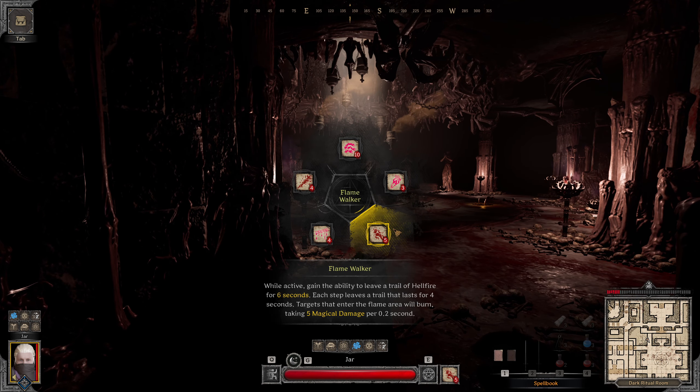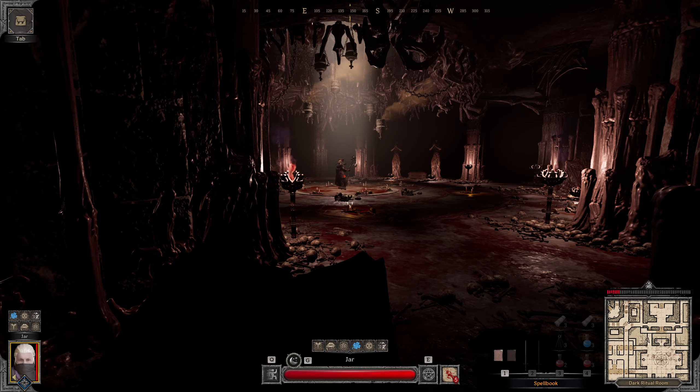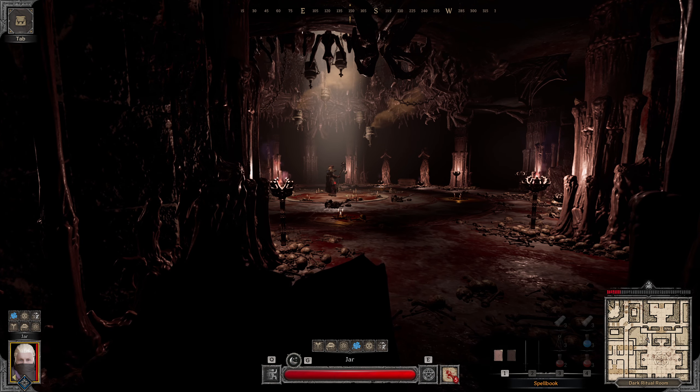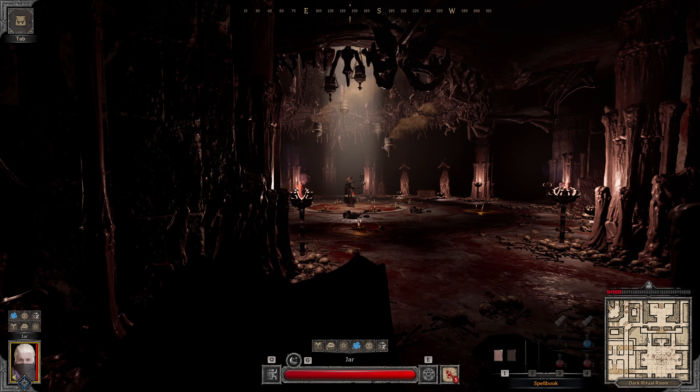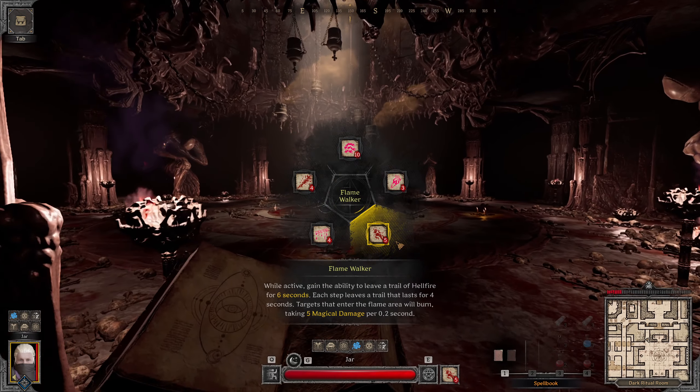The plan is I'm going to flamewalk all of these mobs to start with to clear them out of the way, and then I'm going to be hellfiring the Lich, and then when he goes to curse me I'll life drain him to get to full health. So yeah, let's get into it.